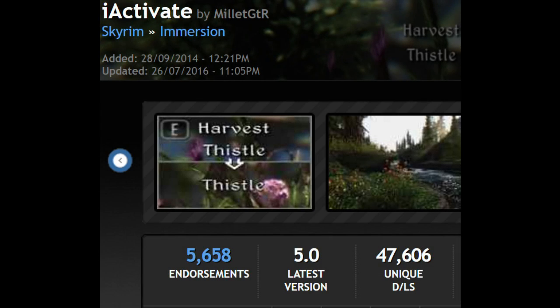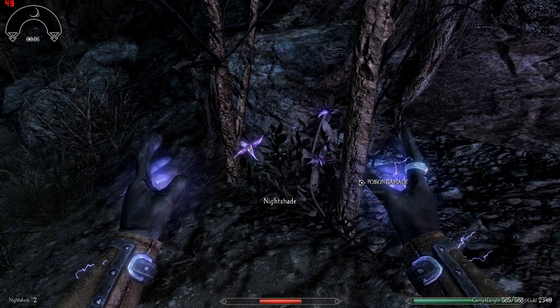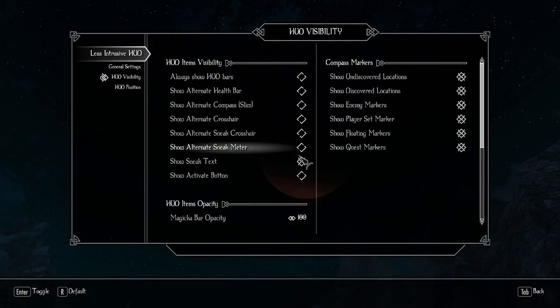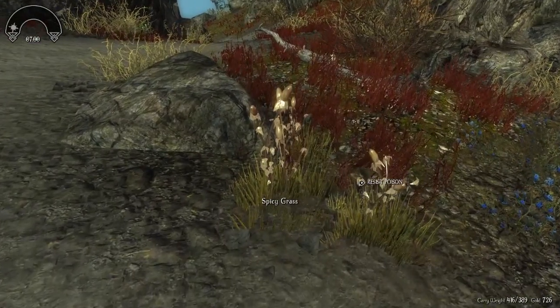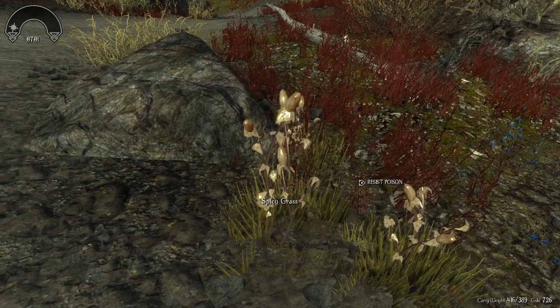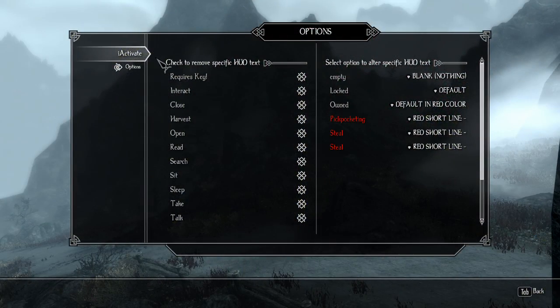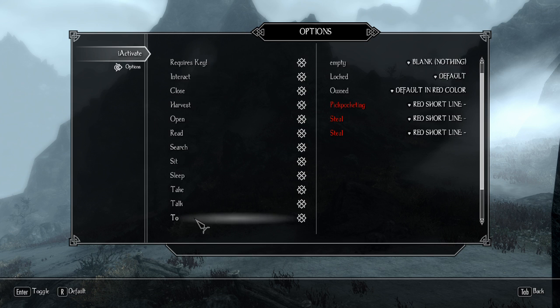The next mod I use is I Activate, and this removes the text 'press E' or 'press A button' you normally see on activables. Less Intrusive HUD also has this function but I Activate does a little more than just that. It also removes the words on screen like harvest, open, unlock and talk. You can see the list of words that are removed here.